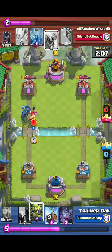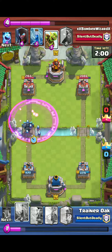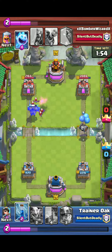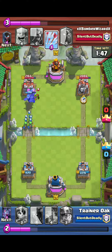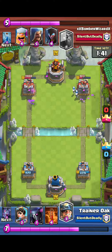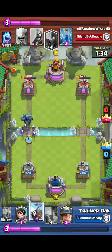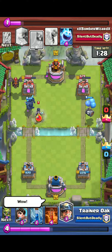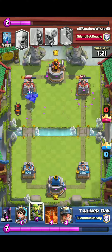Next up is the Prince. Prince has got a pretty hefty buff here. Its health points increased by 5% and its hit speed is faster now — it goes from 1.5 to 1.4. At tournament standard, it would do 216 damage normal to a tower, and its charge damage would do 651, obviously more than a rocket. With the new update, it's going to have 227 normal uncharged damage, which is roughly about the same as fireball damage. And its charge damage goes from 651 to 683, which is still pretty good.